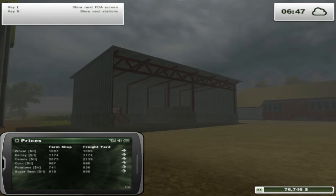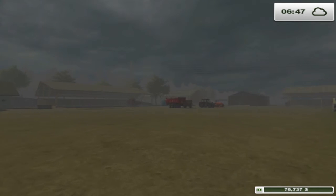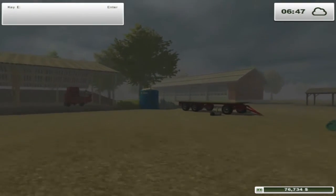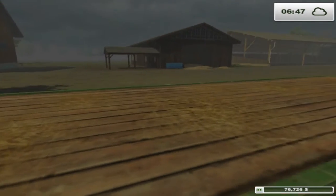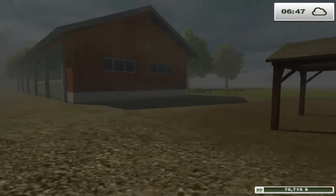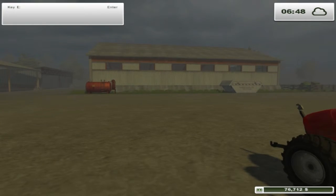If you press nine it goes across so you can see what the best price is. For wheat at the moment it's the mill. You'd then go onto your map and hunt down where the mill is. What I find easier — I've got two monitors — I got a picture of the whole map with everything labelled off Google Images, and dragged it onto my second monitor. That way I don't need to keep pausing the game. If I don't have a second monitor I do the same thing but with an iPad. That's the one tip I'd advise people.